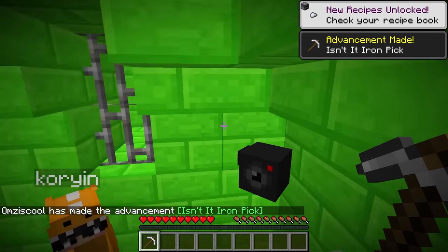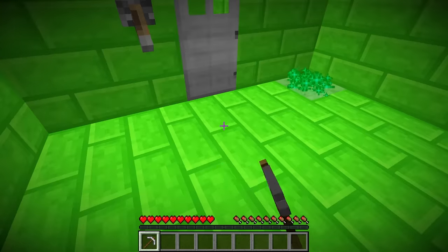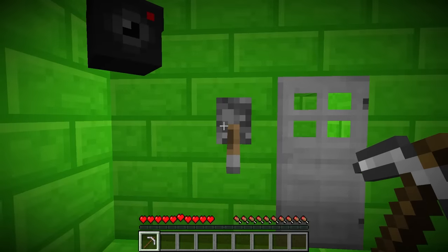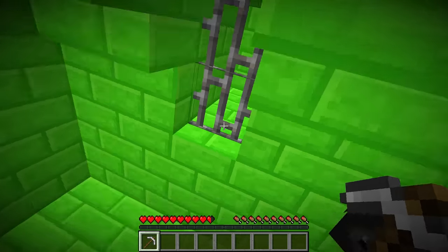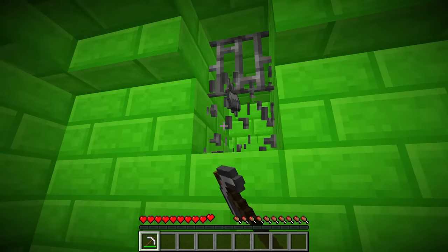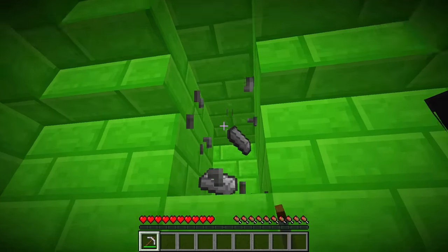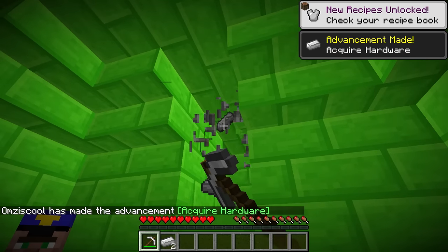Let's go down. Maybe we could use the crowbar over here, but I can't mine the floors. Wait, what about the door? No. The lever? No. Wait, Cory, look up here — the iron bars! Maybe we can mine these. Try it — yes, Cory, it works and it drops iron ingots! Let's go! Mine the rest of it.